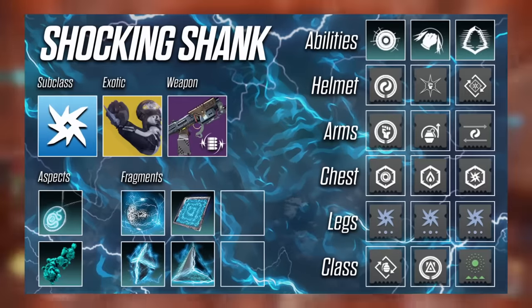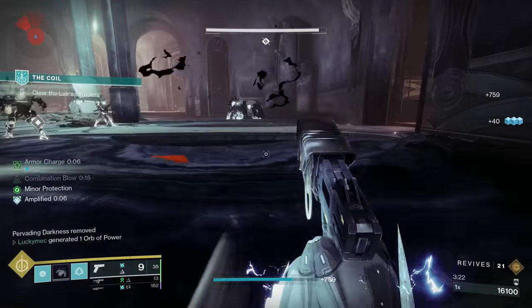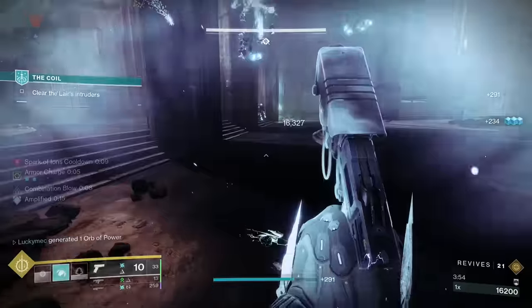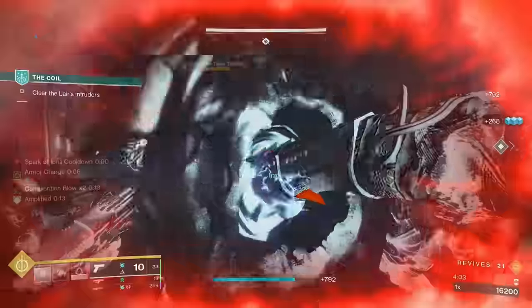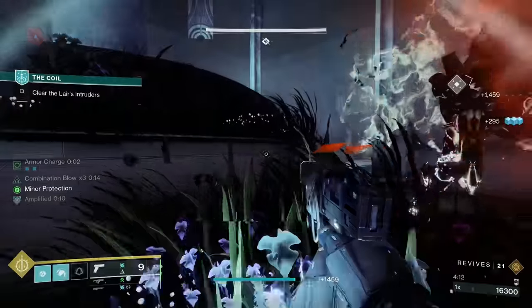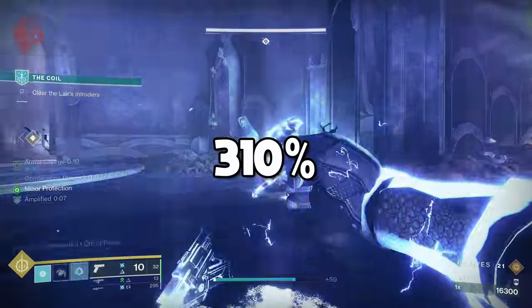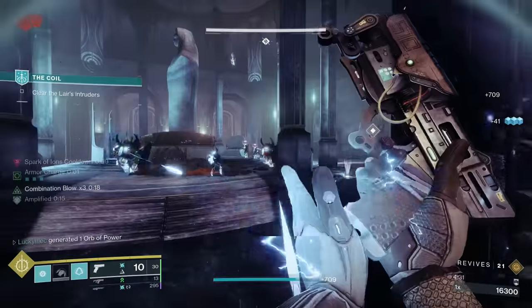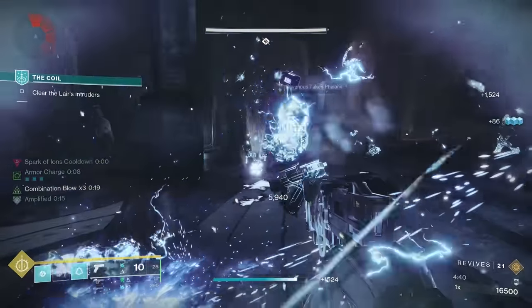The next build I like to call the Shocking Shank — an arc-based build that uses the Liar's Handshake. What really makes it stand out is the amount of power you get from a single melee, making it excel in legend and master level content. The gameplay loop is simple: you dodge, you melee, repeat. Your melee works up a counter that increases its damage every time you get a powered melee, which also refunds your dodge. Because of our exotic Liar's Handshake, every other melee will deal an added 200% more damage — that's when the shank comes out. If you get Combination Blow up to times three, normal melees deal an extra 310% base damage. Add on Cross Counter and you can deal a whopping 1,129% extra damage, making it super easy to one-to-two shot champions up through master level content. This is further amplified by Lethal Current, which lets you melee after dodging and apply Jolt to the target, clearing out sections of adds with one melee.